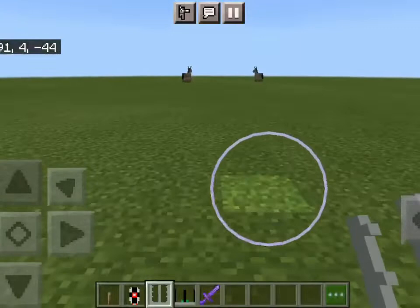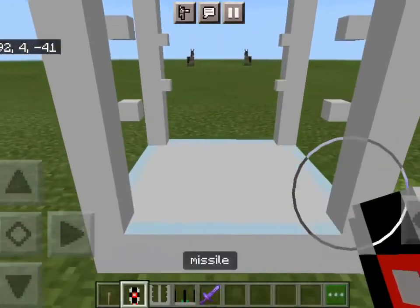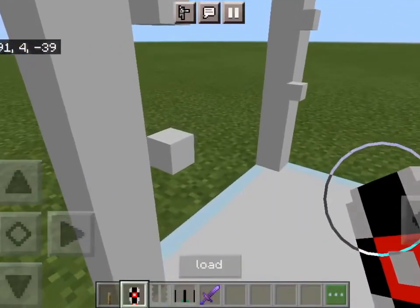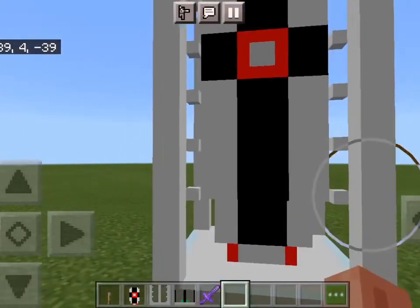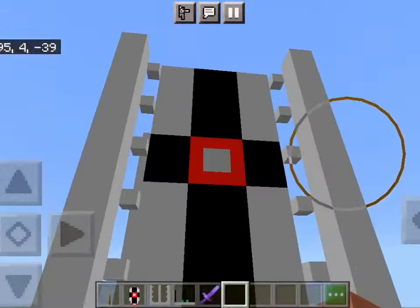To use this, the first thing you're going to want to do is place down a launcher and load it with the missile. To load it, you can just look at it with this weird side angle — as you can see, it says 'load.' Or you can just, with the missile in hand, tap and hold, and then it should load in.